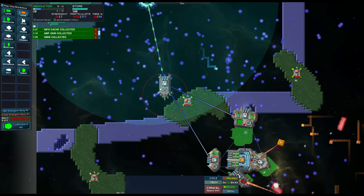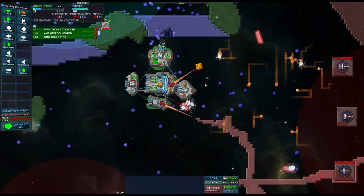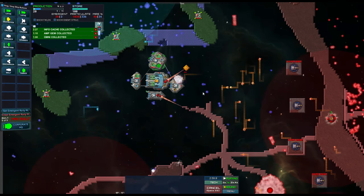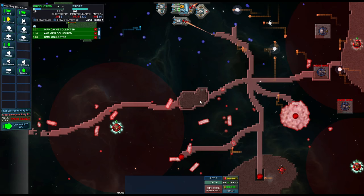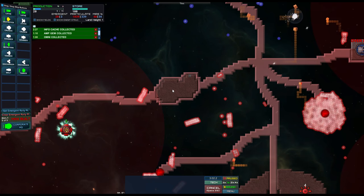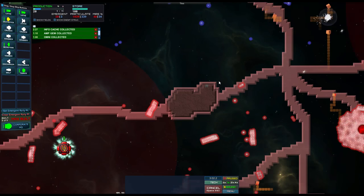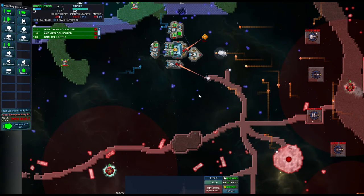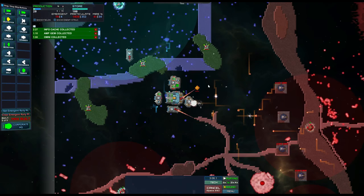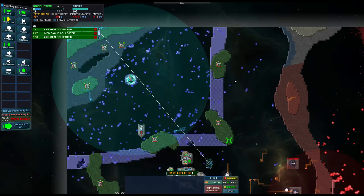We're going to unlock this amp gem. Over here I'd love to move a mine, but two things: it's mired by enemy goop which does damage to anything on it, and passing through struct deals damage. So we need to clear this area before sending our mines over there. You can see the enemy emergence is still causing a bit of a problem, but I put cannons on my omnis so they will go and defend that, which is quite nice.